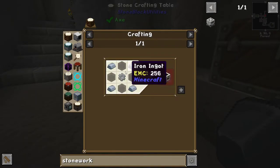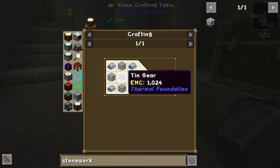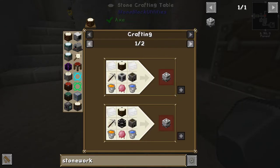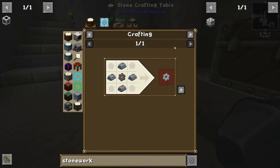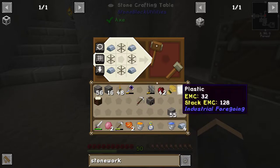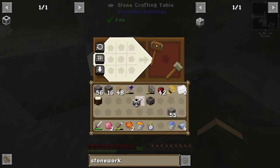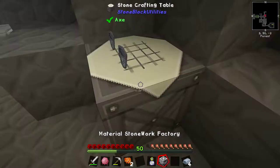So we are making this, which means we're making this, which means we're making this, which means we're doing that. By the way, if you press A somewhere in JEI, you can add a recipe to your favourites just by pressing A. So we're making this, which means we're making this, which means making this — we're making plastic. And then... where did my tin gear go? It got confused — this happens occasionally. I wouldn't worry about it. And here we go — a material stonework factory! Ta-da!